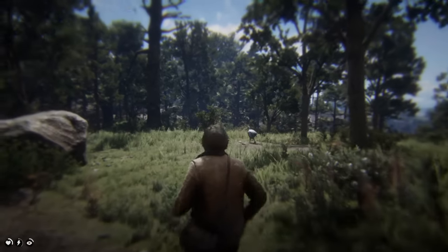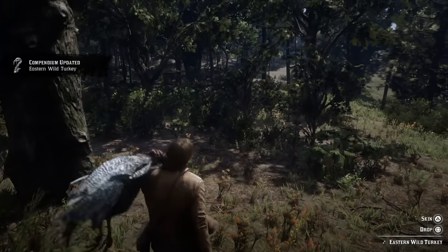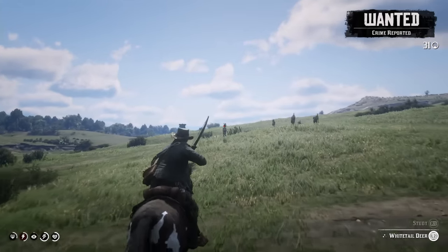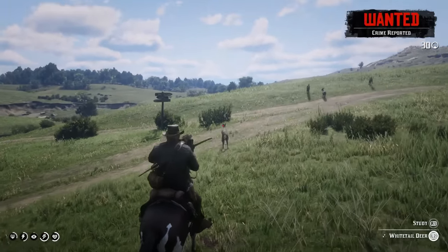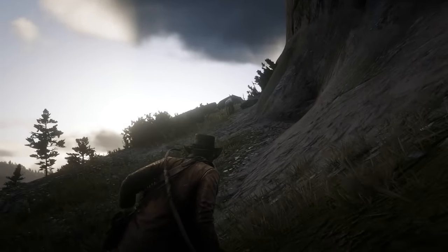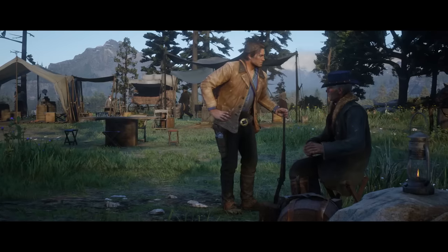Hunting is a crucial part of Red Dead Redemption 2. It brings in resources for you and the rest of your gang to survive off, but also lets you build a deeper connection with the world around you through study and observation. When you come across an animal to hunt, don't just go Yosemite Sam on it. Instead, be more Elmer Fudd and take it slow. Be sure to use the study prompt, as you'll get an entry in the animals section of the compendium that tells you more about it — including details on how they behave, the best weapons to use to bring them down cleanly and increase their value, and what they can be used for.